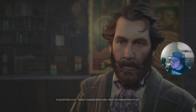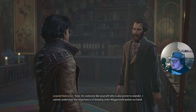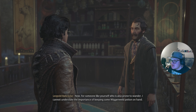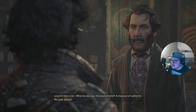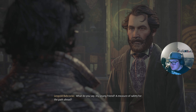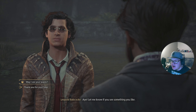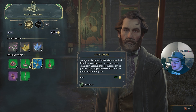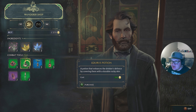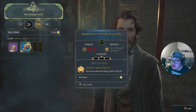Leopold Babcock says for someone who is also prone to wander, he can't understate the importance of keeping some Wiggenweld potion on hand — wouldn't dare set foot in the Forbidden Forest without a steady supply. Let's see what he has for sale. He has Moonstone and some Mallowsweet leaves — nice. We don't have Endurance potions but we have to wait a level for that.